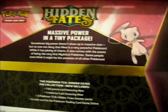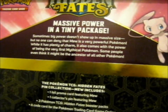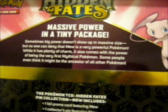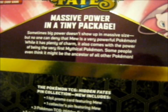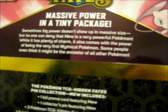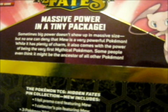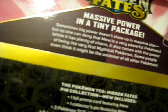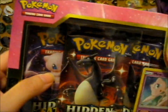So this is the back - 'Massive power in a tiny package' - because it is a really tiny Pokemon. Big power doesn't always show up in a massive size, but no one can deny that Mew is a very powerful Pokemon. While it has plenty of charm, it also comes with the power of being the very first mythical Pokemon. Some people even think it might be the ancestor of all other Pokemon. Though, technically Arceus is called the God of Pokemon, so wouldn't he have come first, before Mew?